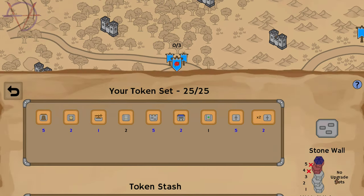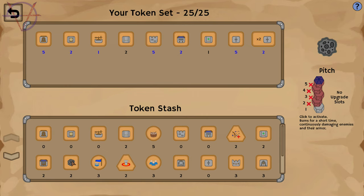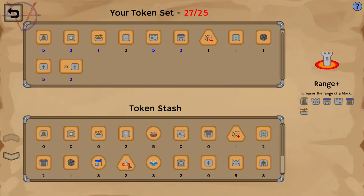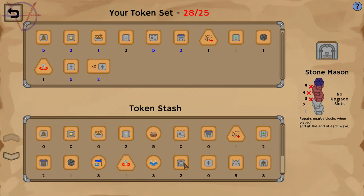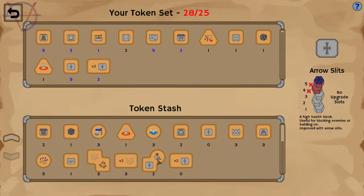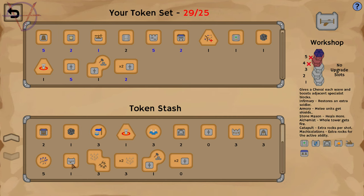What I want to check out in this part are blocks that I've never used. Like pitch - get it? Fire rate plus, I don't know how to use it but let's get it. And range plus. What is it? Stonemason - repairs nearby blocks. I don't really need that but this is interesting. And also workshop - it boosts adjacent specialist blocks.